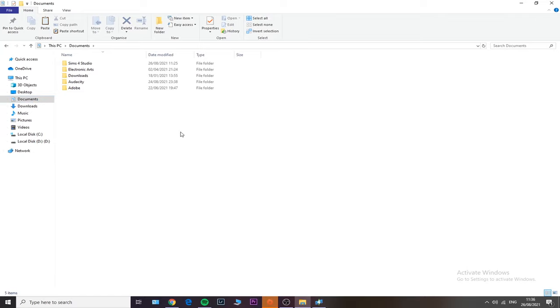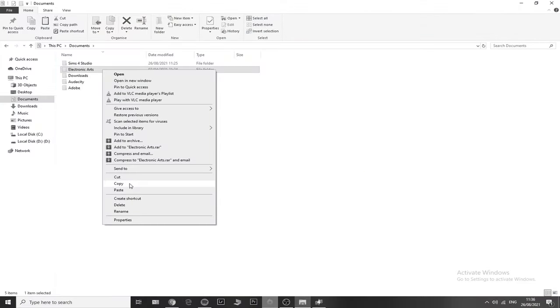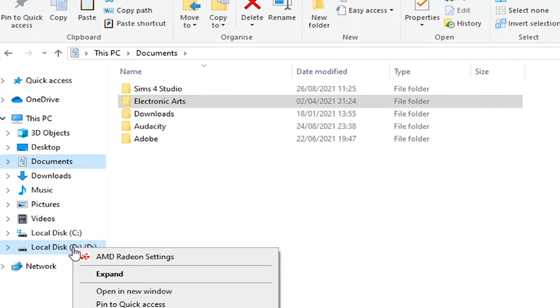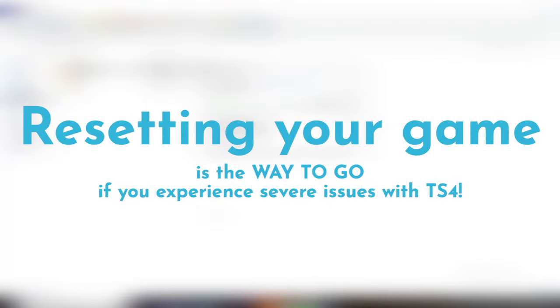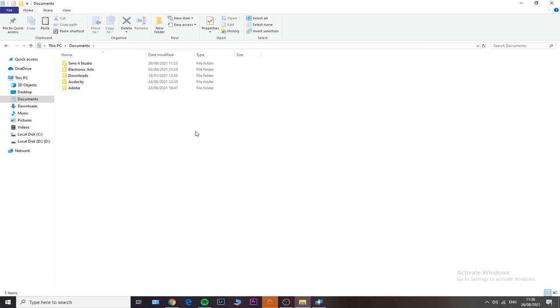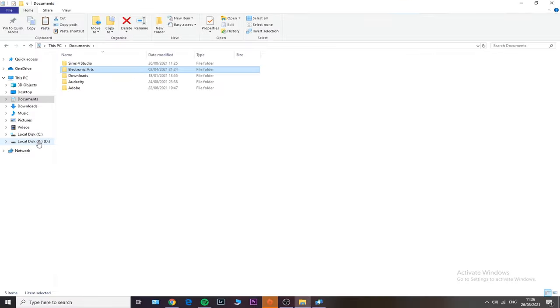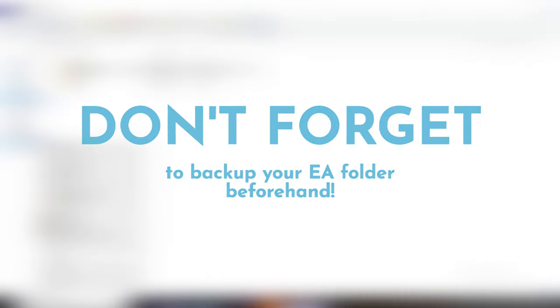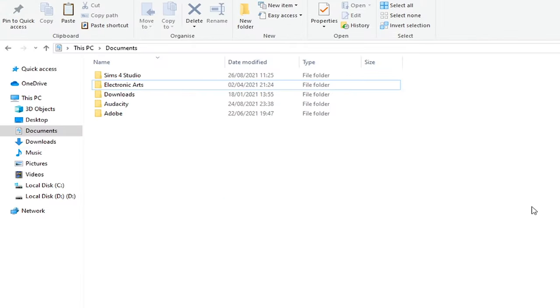Moving on to the not-so-easy fix: you need to reset your entire game. Don't worry — I know that seems scary because you're afraid of losing files, but this will fix any kind of issue. Just make sure to back up your entire Electronic Arts folder again somewhere safe — another drive, flash drive, or external drive.